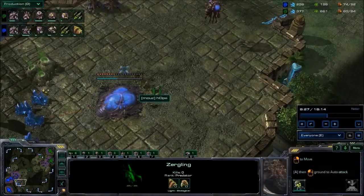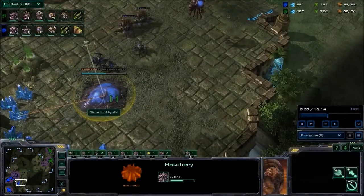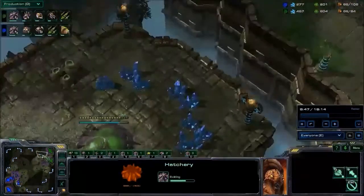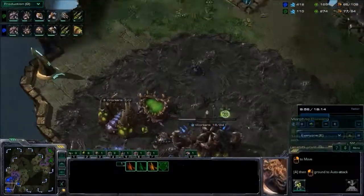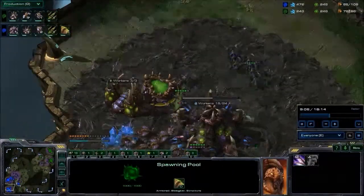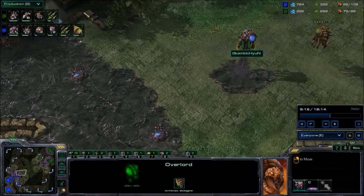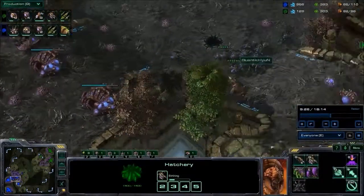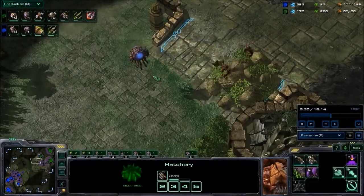Hyun's third base is under barrage from Zerglings. The Queens are slowly coming up to pick them away. At least Hope was able to do some damage to that hatchery before retreating. Hope's own third base is also nearly finished — in fact it'll finish before Hyun's third. Hope's Zerglings get into Hyun's natural and get a full scout there, scouting around the main buildings as well. Hope has confirmed there's no Hydra Den and no Spire — so if he can build up a large number of Mutalisks, he might be able to surprise Hyun.